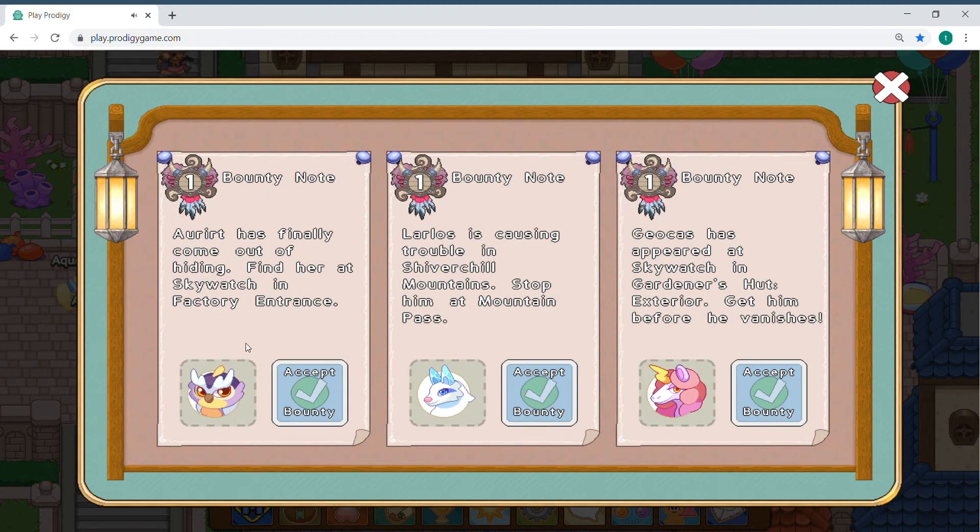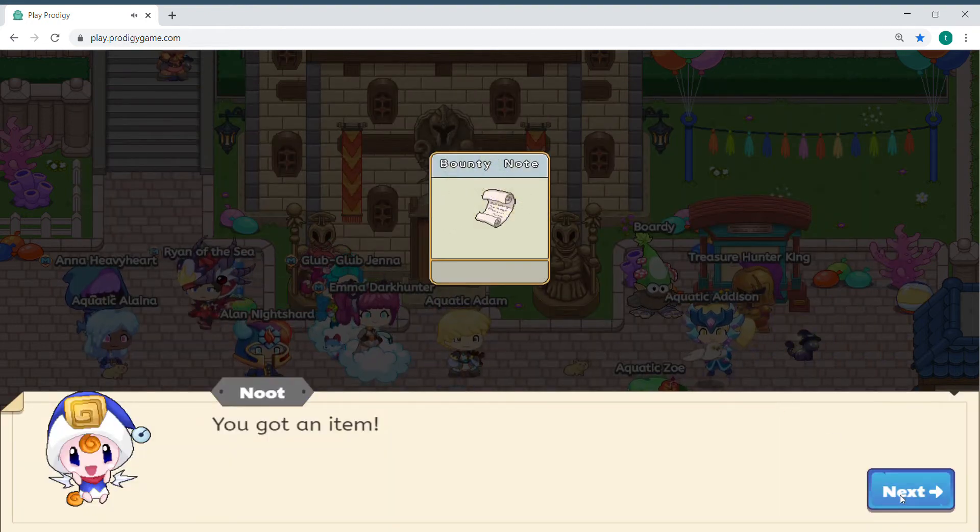Okay guys, so this is called Bounty Hunting. I'll put the video link in the description below, guys, explaining what Bounty Hunting is. So you're gonna come over here and then you're gonna push Accept Bounty if you see a Mustang.